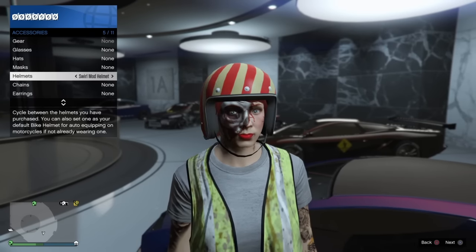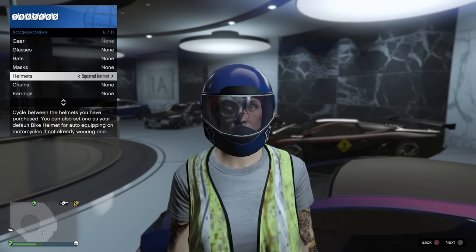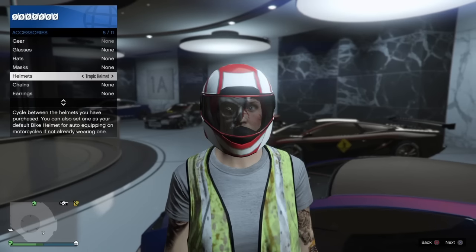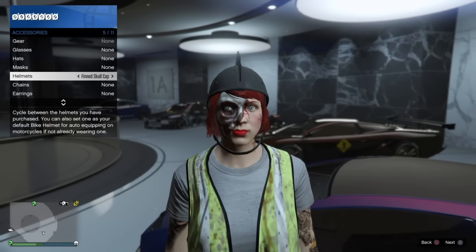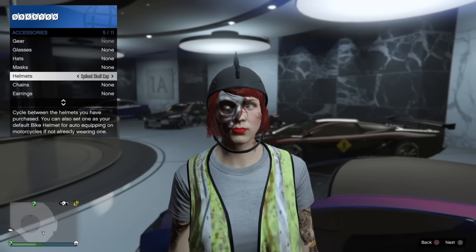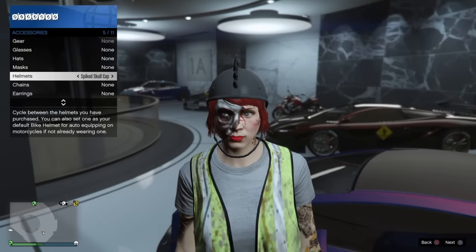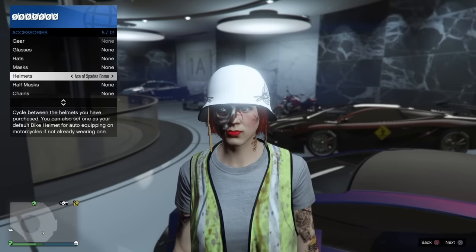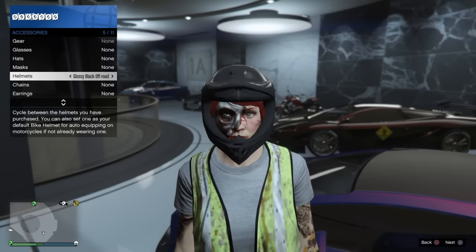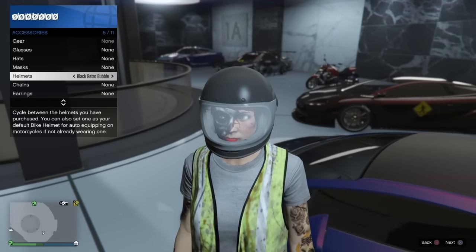For starters, just select any other helmet of your choice. As I said, the bulletproof helmets and skull caps require a different method, which I'll show you later. For now I'm going to select any other helmet — I think a bubble helmet looks pretty cool. Here are the skull caps I was talking about and I'll show you later how to glitch those onto a mask. For starters, let's select one of these bubble helmets — they look kind of funny.